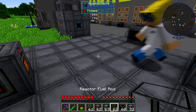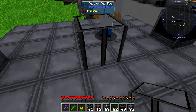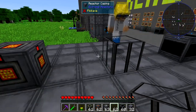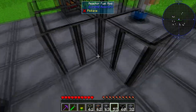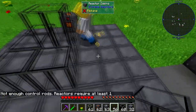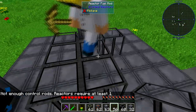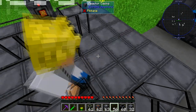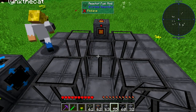Now we want the fuel rods arranged in a dice-five shape — one in the middle and four around it like the number five on a dice. Now we're going to build the structure up — it's got to be seven high as well. We'll use reactor glass on the outside so you can see in, and casing on the corners.